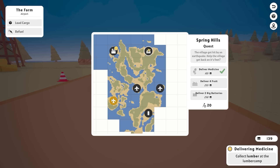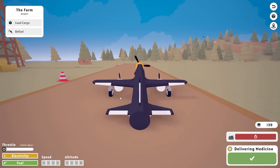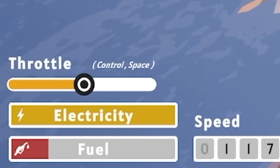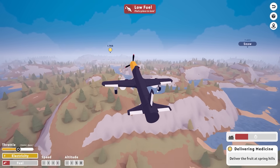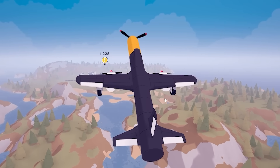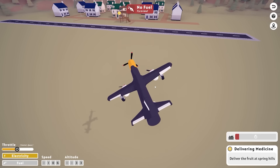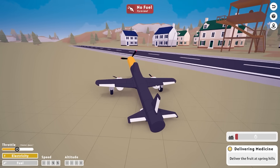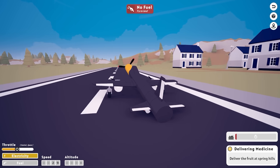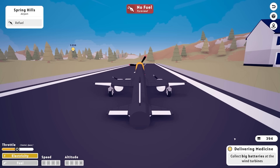Could be worth trying to deliver some fruit down here - four fruit. Right, go! Fuel is running out, as is the timer on the fruit. Oh, we're so close! Let's just go high and then go down and try and land. We landed! Brake. Yes, we delivered it in time - 255 quid. Big money! They want some big batteries as well.